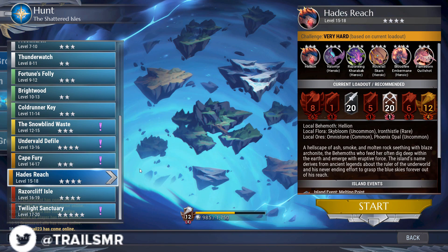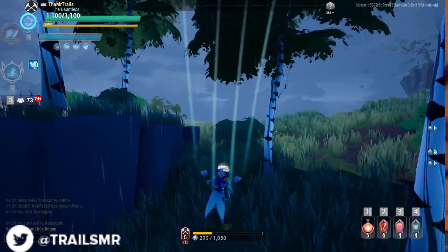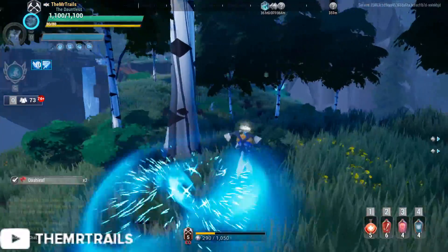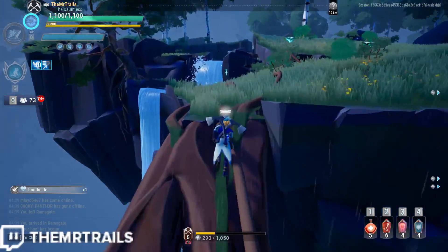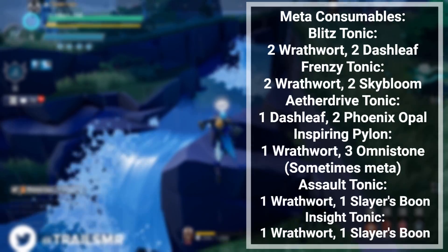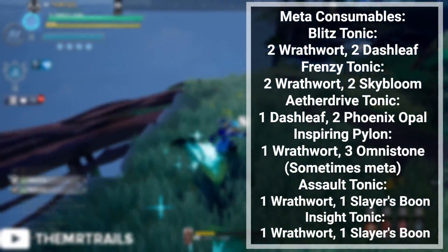So under this new system, we will naturally gain more of a particular resource found on the islands if that resource is listed as a common spawn on that island. The resources that we need to craft things hasn't changed, so we'll want to come up with a route that optimizes gathering these resources. The items used in the meta for crafting are typically Aether Drive tonic, Assault tonic, Blitz tonic, Frenzy tonic, and Insight tonic.